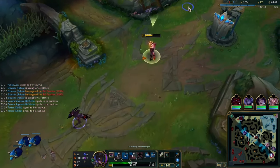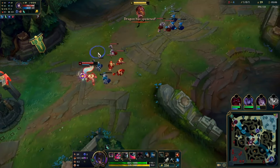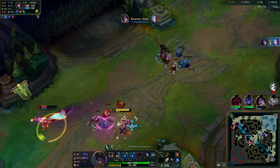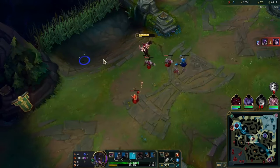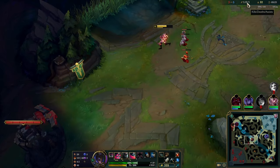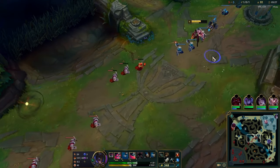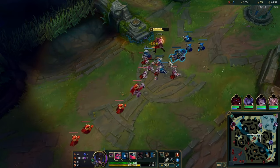We get a decent recall — I can base and buy a pickaxe and boots. I want to show you how to push your advantage and get an XP lead. Right now I'm one level up. I know I can take this W and maybe trade a bit, using the minion to tank the charm. But he's going to base because he's pretty low, and the next wave is a cannon wave, which is very important — I can hold it like this. If he stays, we can threaten to kill him; if he doesn't, we freeze and hold the wave.